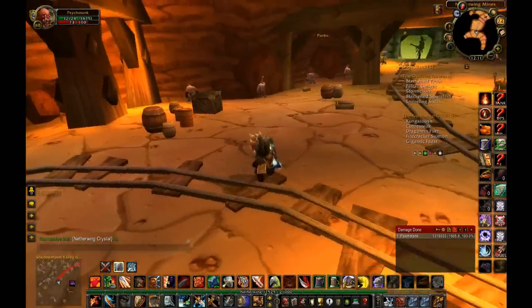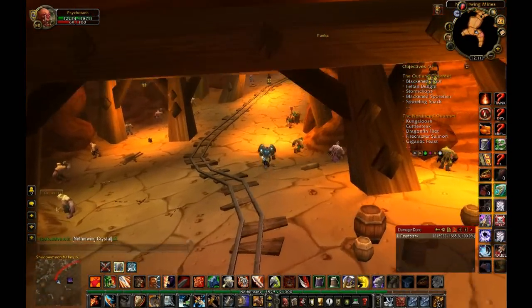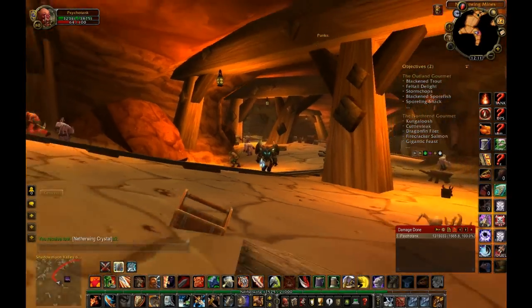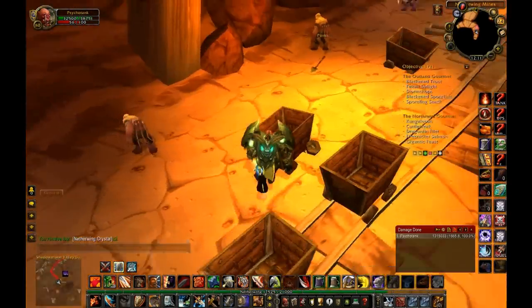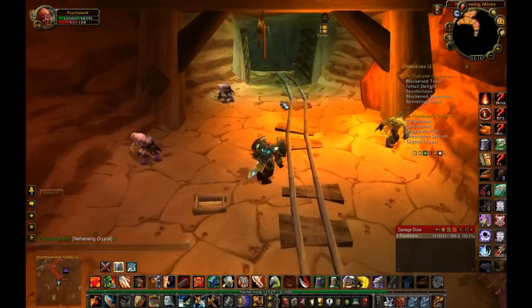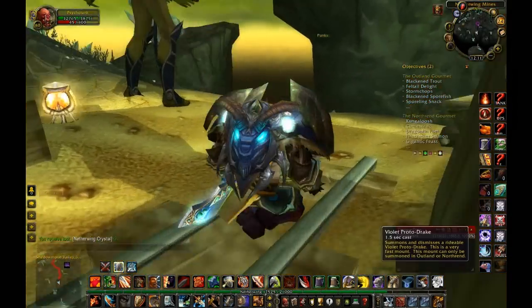I just skipped ahead a tiny bit to cut out some walking. Now that we've come in through that smaller way up there, we're going to exit this way up here, because there are eggs that spawn alongside this wall and throughout some of these buckets. Once you're at the end, you're done your route, and what you can do is...